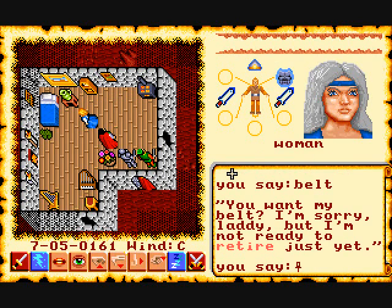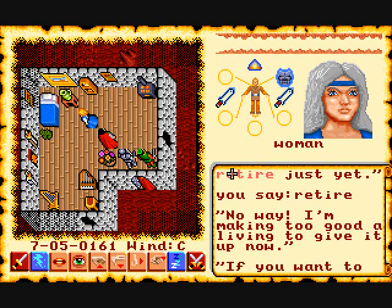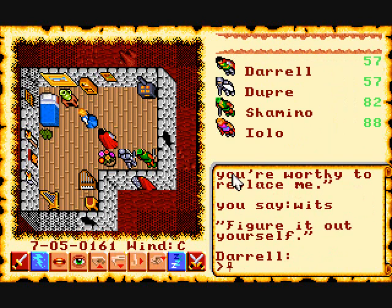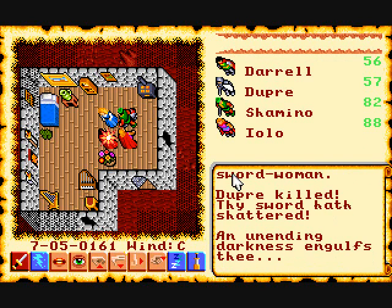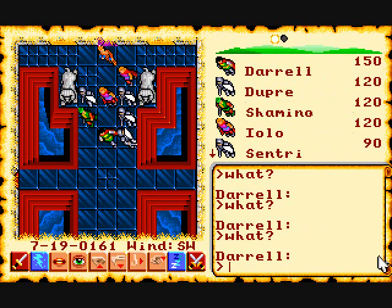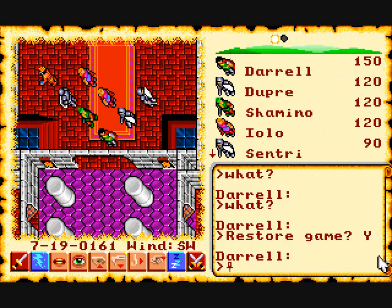There are also a lot of mini-quests in the game. Here we're trying to get this old pirate to retire and give us her belt so we can join a guild — but she says no. So we try to attack her, and we die. Not a good idea to fight a woman with glass swords. Incidentally, there's a save game and restore game feature — we'll be using that quite a bit.